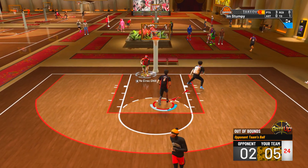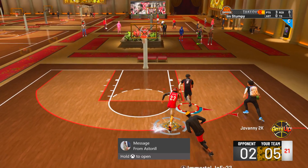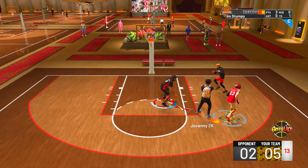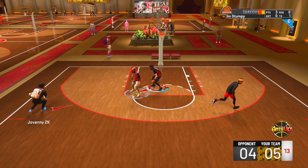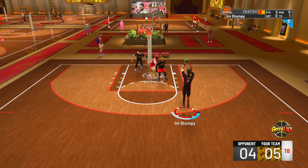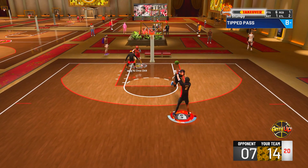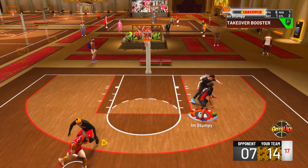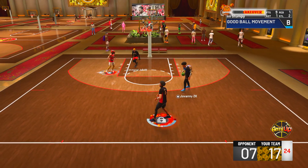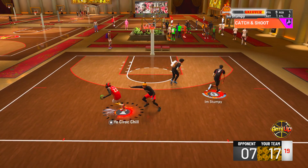Think about it — Draymond Green is what, like 6'5" or 6'6"? He was playing at the center spot in rotation for the Warriors, going up against centers that are 6'10" or 6'11", and they were still able to win championships. Someone the same height as Kobe or James Harden at the center spot is dominating. I'm not comparing Draymond to them skill-wise, just size-wise — James Harden is basically 6'5" and he played center and it worked. So imagine somebody at 6'9" like a Dennis Rodman or a Charles Barkley doing everything a center can do but with less size, more speed, more vertical, better defense, better shooting — it's just godlike.